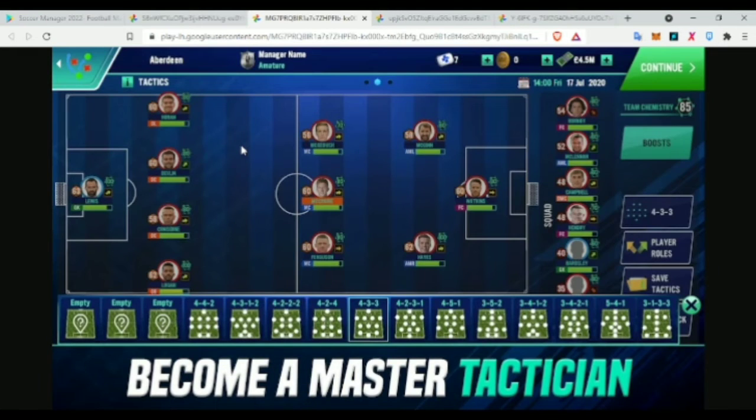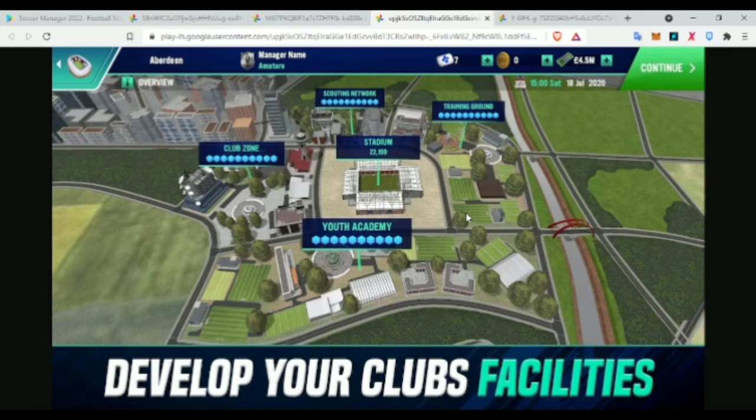Moving on to the next image, which is probably the most interesting one — the tactics screen. The first change I noticed is that the boosts, player roles, and team chemistry have been moved to the right-hand side, whereas in Soccer Manager 2021 they were on the left. The default formations have also been moved to the bottom. A big addition is the player faces, which has definitely caught everybody's eye. The dark blue color suits the background well and I'm quite liking the improved tactics layout.